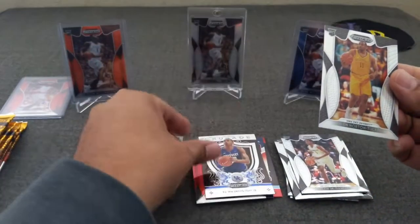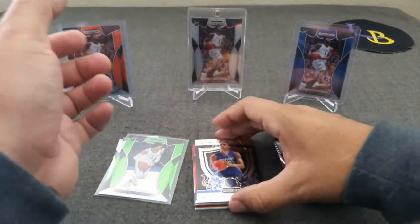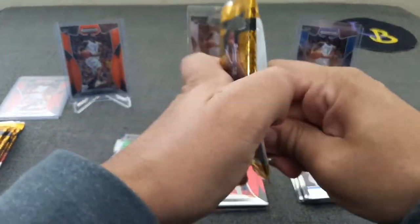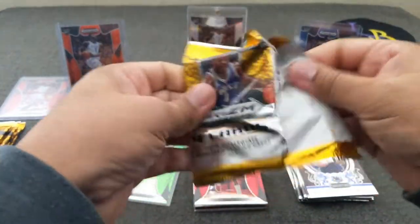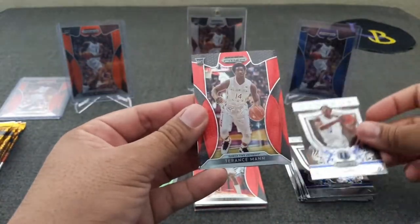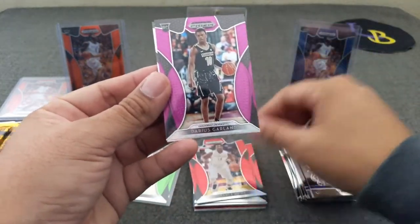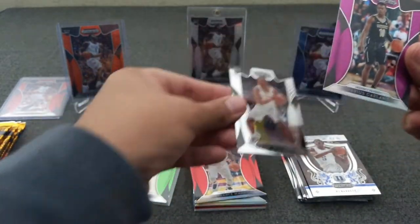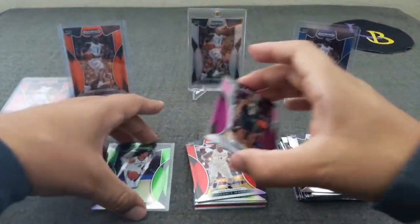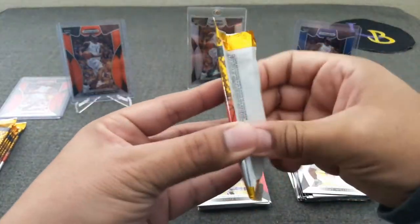I think we'll just put the base inserts in there. RJ Barrett Crusade, Terrence Mann, a purple — there is Garland, that's nice — and a Grant Williams. These purples are not numbered, but we'll put that in its own pile.